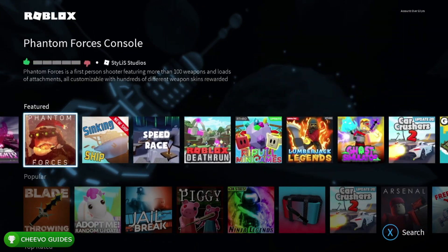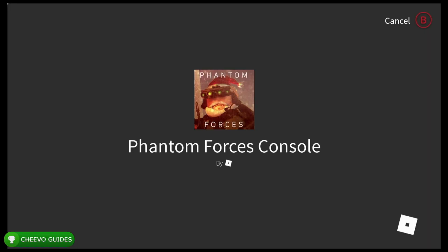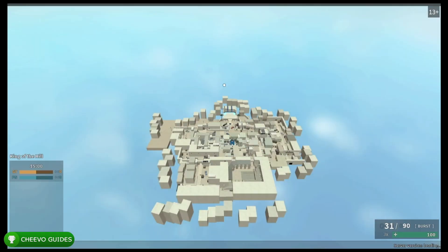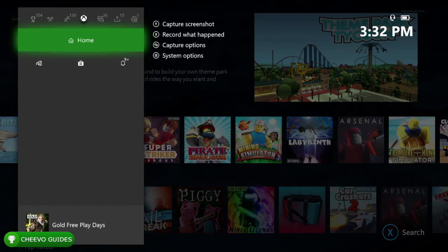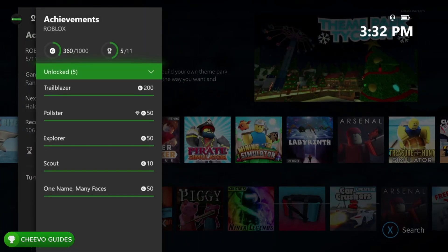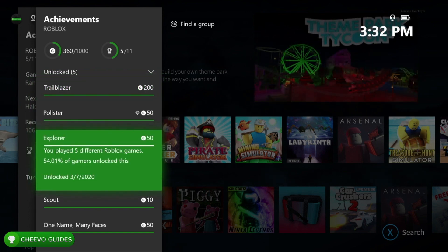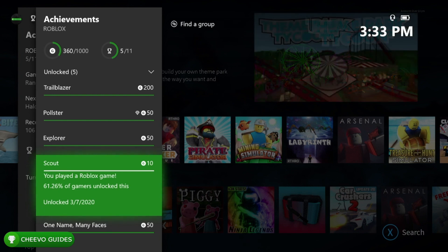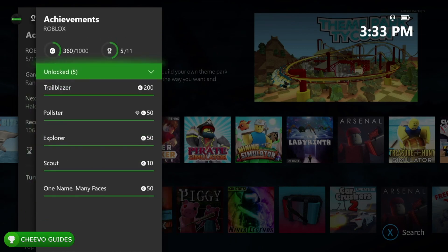After you have your achievement for rating five games, continue to play the other 10 games. Once you have played 15 games you are going to unlock the 'Trailblazer' achievement for 200 gamer score. That's 260 gamer score just for playing 15 Roblox games — some super quick gamer score. Overall we're going to be able to get about 500 gamer score in the first hour or so. Right now we have 360 out of 1000.